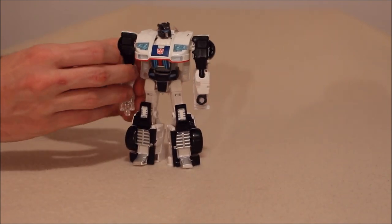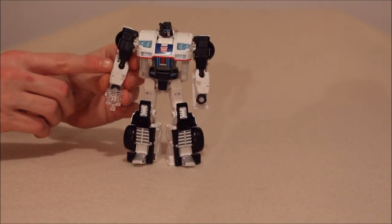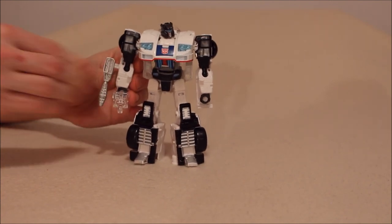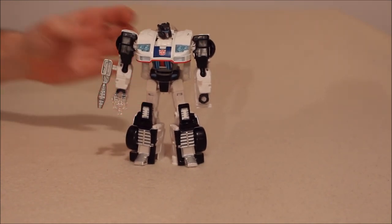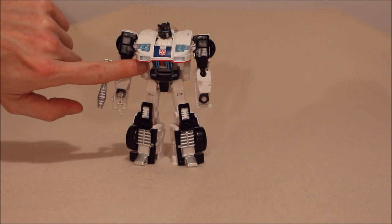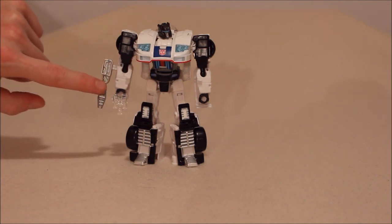By the way, this blaster — if you don't want it in his hand, he also has 5mm holes on the side of his arm, so you can just stick it in there as well. I added the little bit of blue down here. I added some grey in around his body cavity. I made his fists black. I honestly think that the paint apps now are a 10.